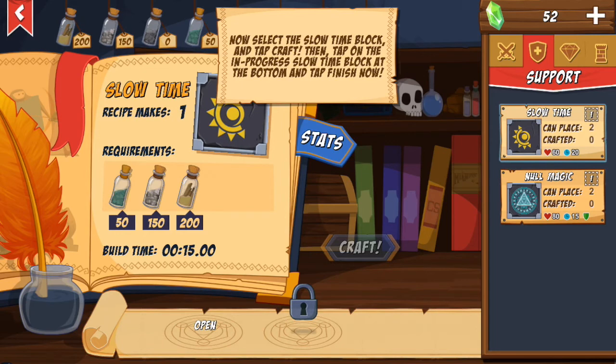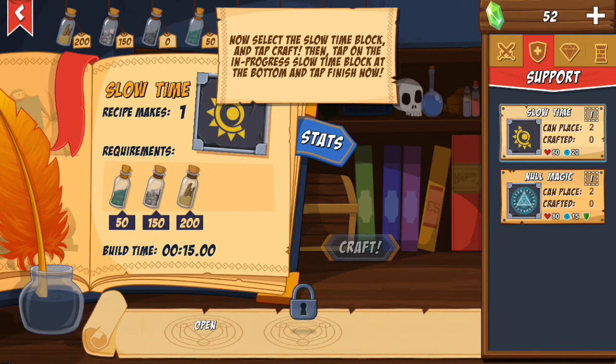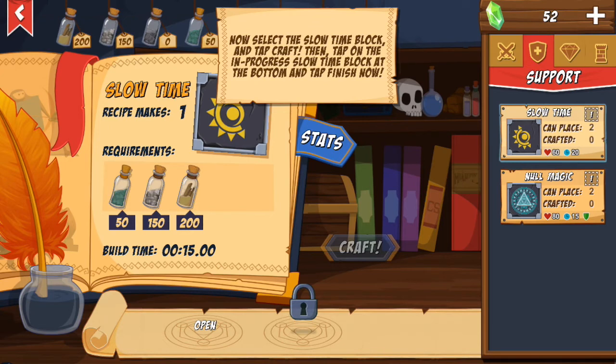After crafting you can basically build your base and use everything you've made to win versus different players. This is basically the tutorial — they show me how to do all of this. I won't walk through every single tutorial step since it might take too long. After this I'll just keep attacking players, and since I'm doing this as a series you'll learn everything about this game.